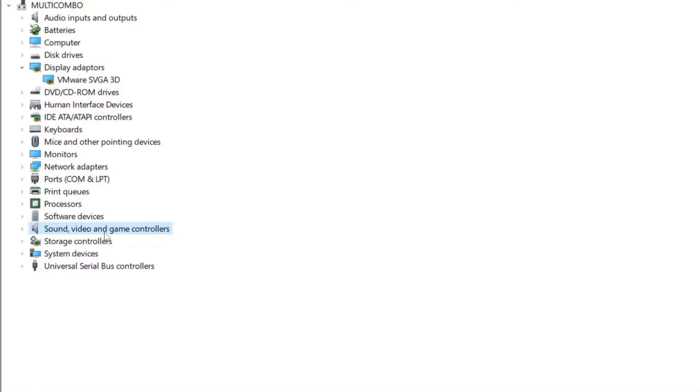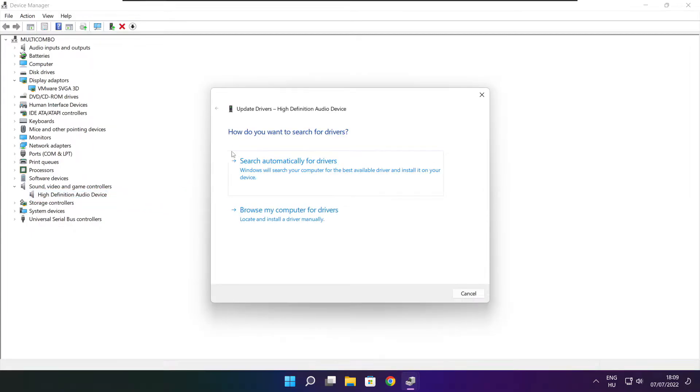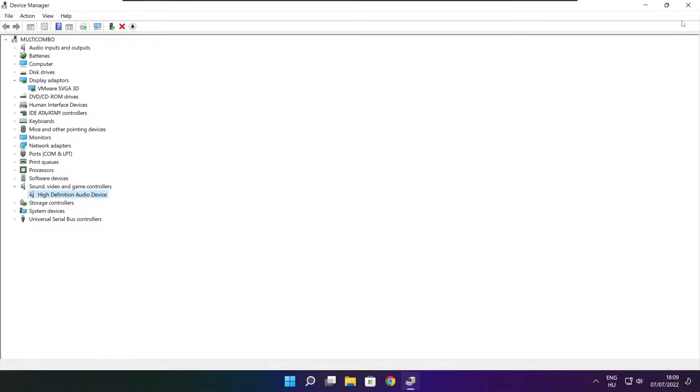Click Sound, Video, and Game Controllers. Select your audio device. Right-click and update driver. Search automatically for drivers. Wait. Installation complete and click close. Close window.